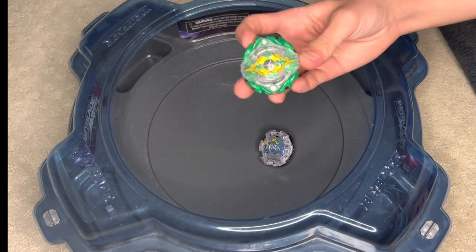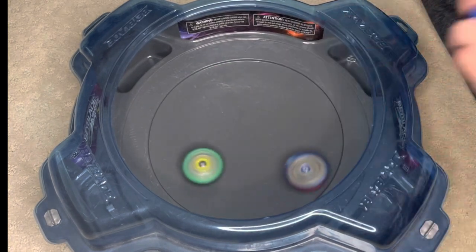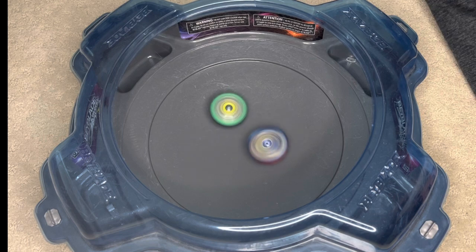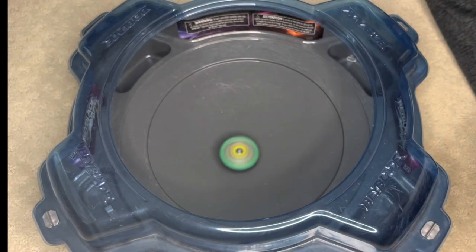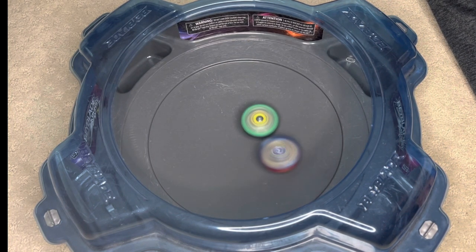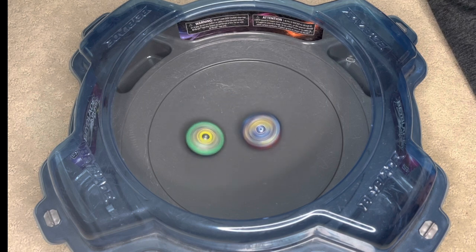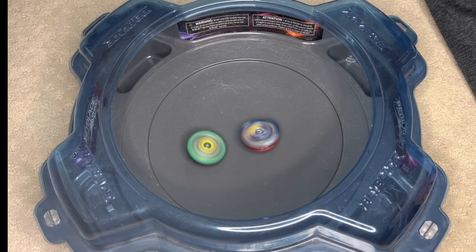So now we have Drawn Sword vs Wizard Arrow. That was a solid hit there. Our Wizard Arrow combo is honestly kind of overpowered it seems. Yedrion isn't a bad layer or anything, but it's doing a lot better than expected. That was kind of a bad launch on Drawn Sword, so it's probably going to lose anyway. Excel is not moving very fast — maybe mine is worn out or something — but it's not very aggressive right now. Probably going to lose.